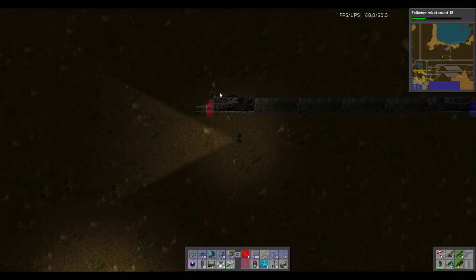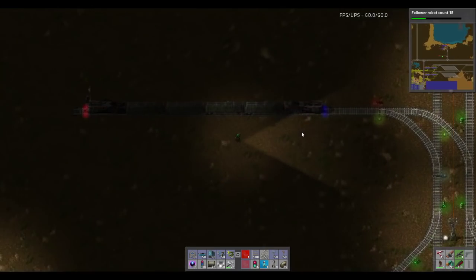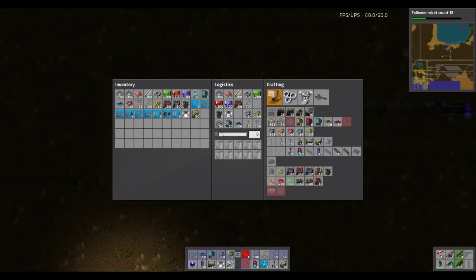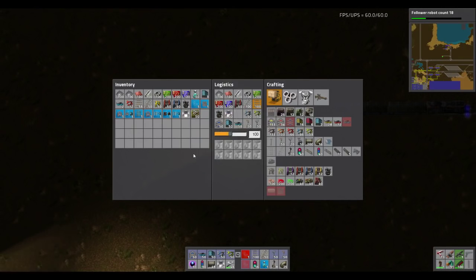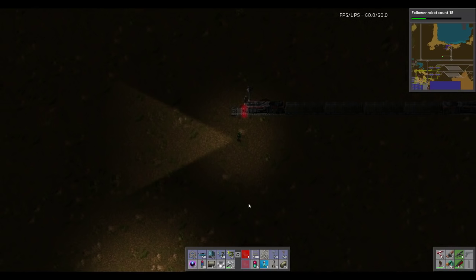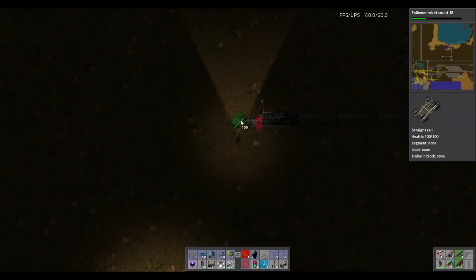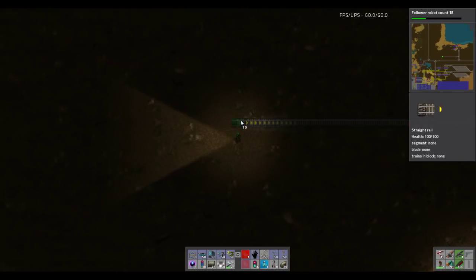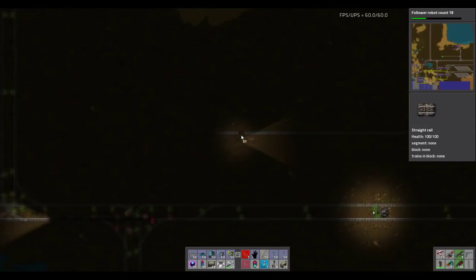I put this in a couple of episodes ago, and all good. Now, first things first, we want to make sure that we actually have some train track on us being requested in. With the shed, what I'd like to do is have space for quite a few trains.